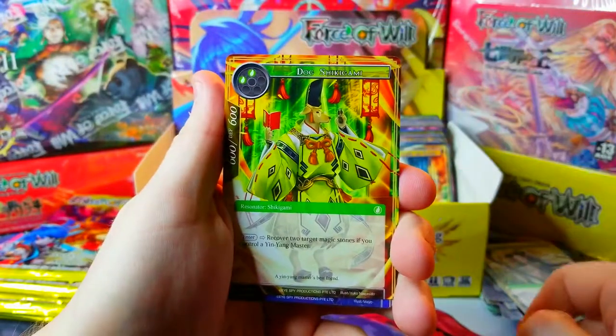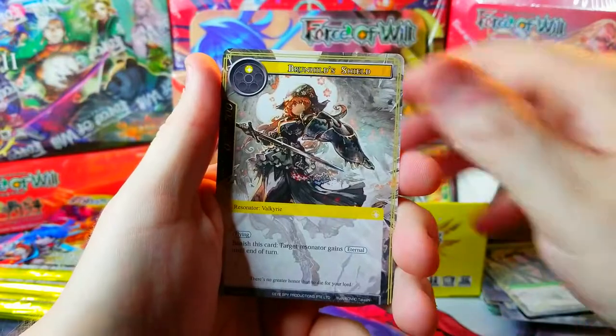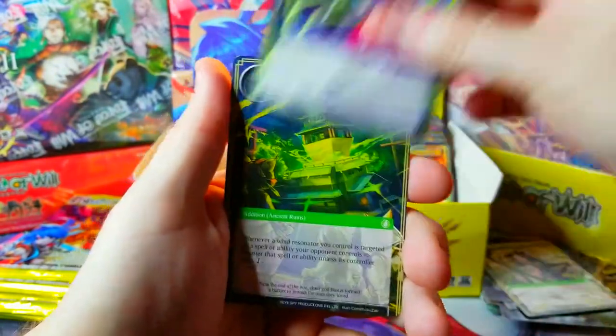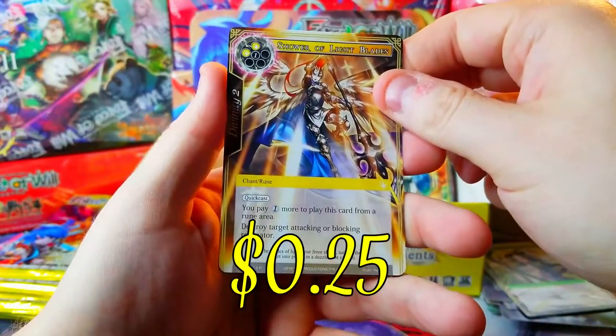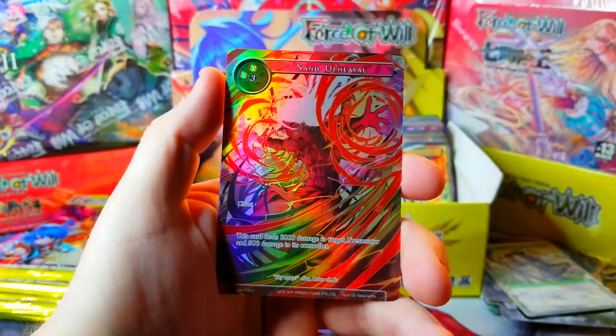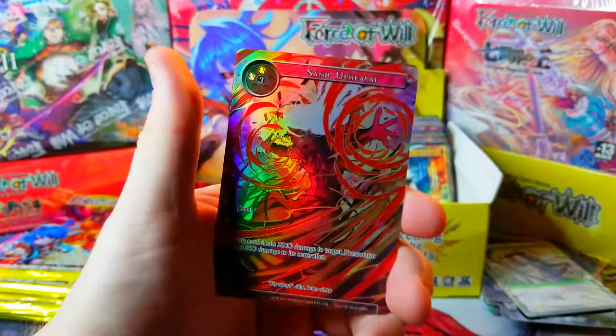Boom — a dog! Whoa, never seen that type of dog before. Ghost, Brunhild Shield — I want her in a full art, she looks sweet. Fallen Angel, Barrier Castle, and this is our rare — Shower of the Light Blades, very cool. Behind it, Sand Upheaval, just a common full art but a cool one nonetheless.